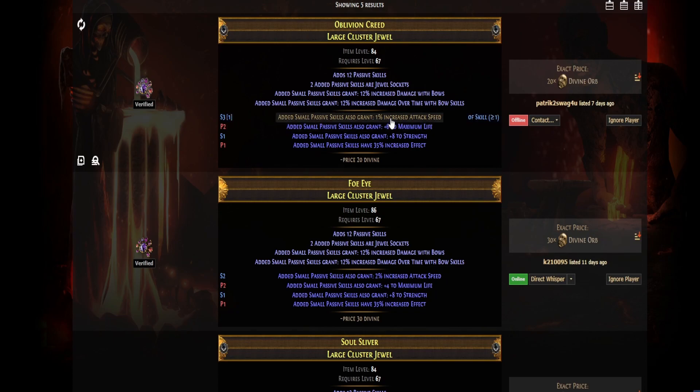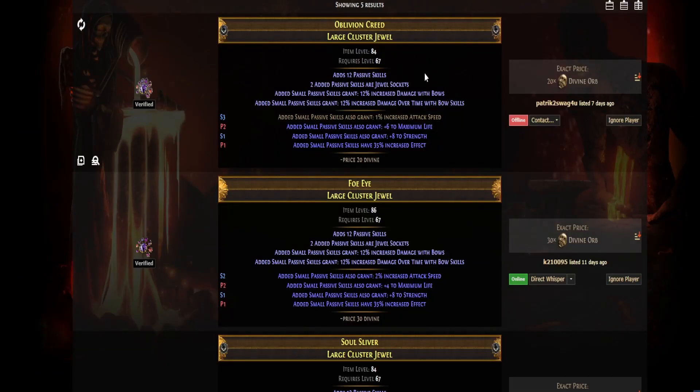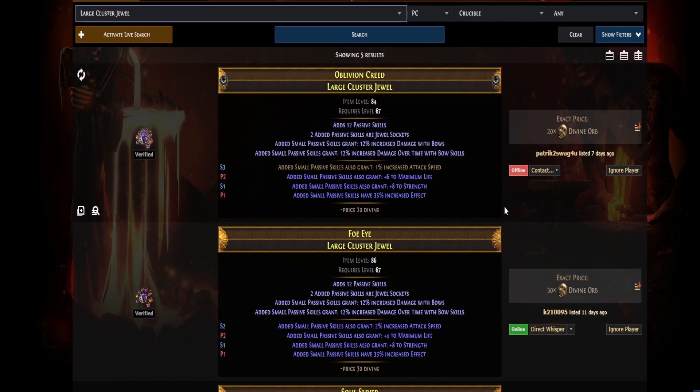We have the one percent increased attack speed, the max life, the strength, and the increased effect. Ours is pretty similar, so we could theoretically sell it for 20 divine orbs. The goal of this craft was to get the max life, the strength, and the added small passive skills have 35 percent increased effect — everything else is just a bonus. You can go for a good suffix but it will be significantly more expensive. That concludes the video, I hope you found it informative. Good luck with the craft, bye!